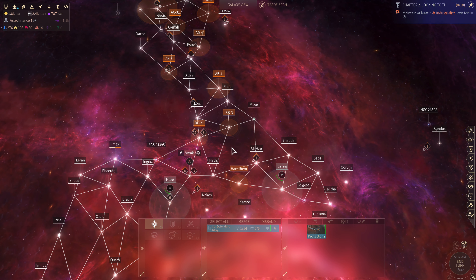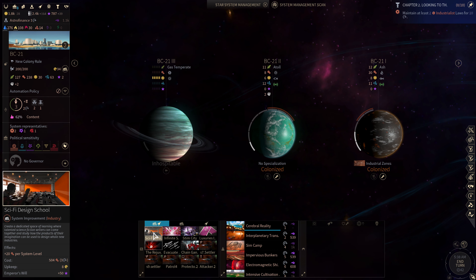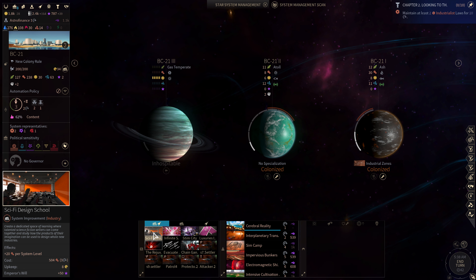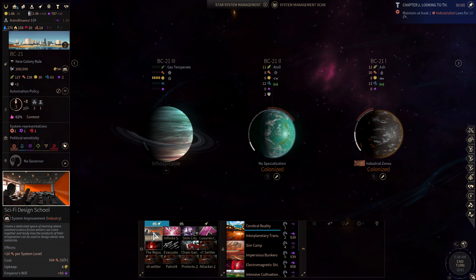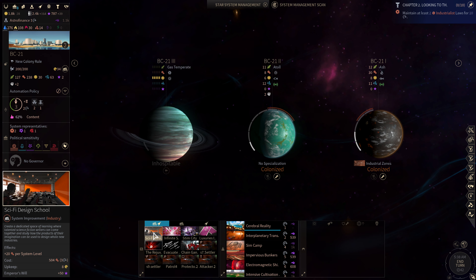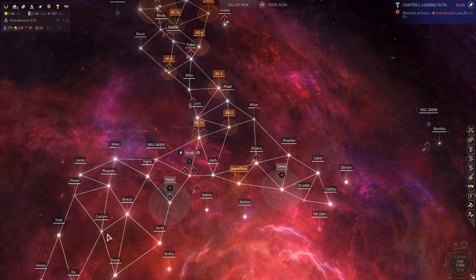That advanced my faction quest line and I ended up choosing the industrialist path — hoping I'm not totally committed to it. The industrialist path got me a building giving 20 industry per system level, which was just too good to pass up. I was planning on going militarist and I'm hoping I can still do that.